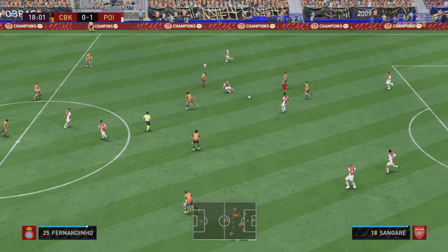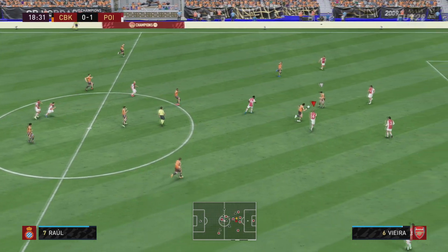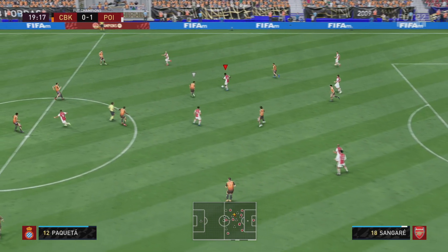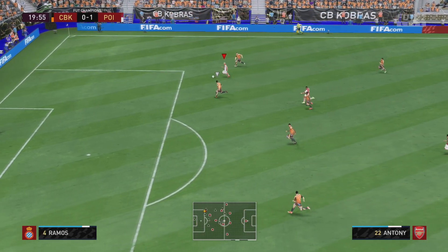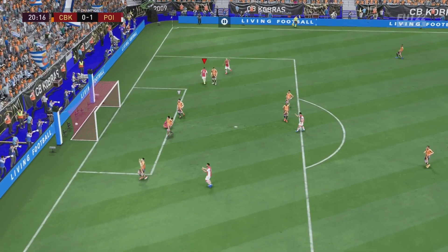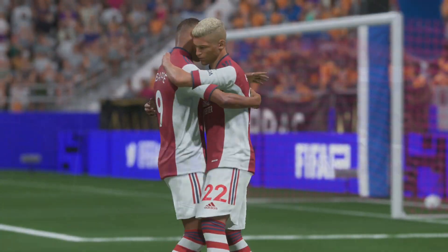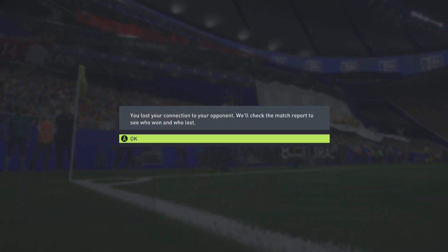Sangre cleans up lovely there. Look how big he is - his upgrade's crazy. Not the best passer there, I have to admit, but his upgrade is massive. Good tackle, he cleans up the ball. He's got himself Anthony running down the wing. Mbappe from Anthony - another assist there from Anthony. We have got ourselves a rage quit. Sangre has also given us a massive boost there in the CDM role.